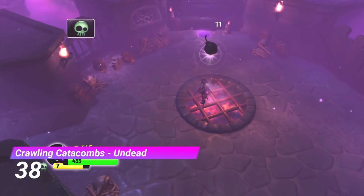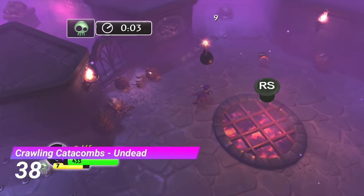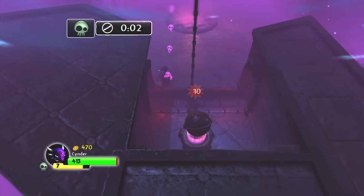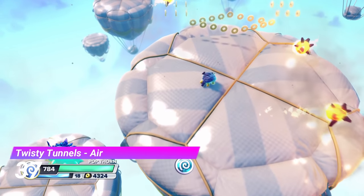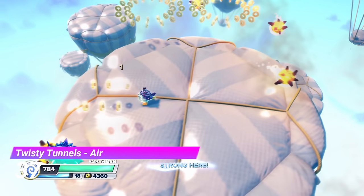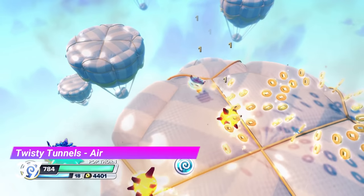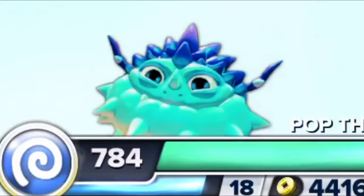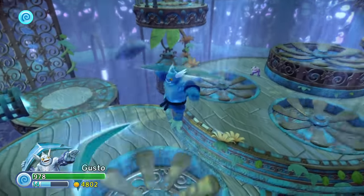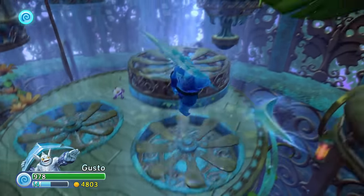The Crawling Catacombs Undead Gate puts a unique spin on the weird eye-timer things — you'll have to use bombs to activate them since they're so far spread out. The Air Gate from Twisty Tunnels does something different, which is certainly a breath of fresh air. Next up is the Air Gate from Phoenix Sanctuary — the blowing fan mechanic is a little bit slow-paced but it's still unique and I like it.